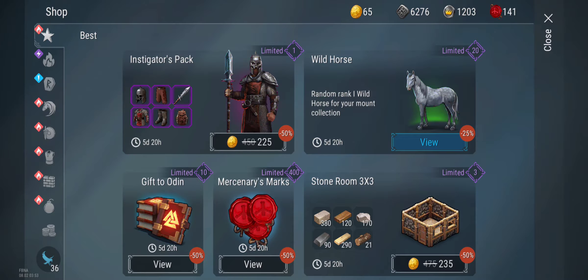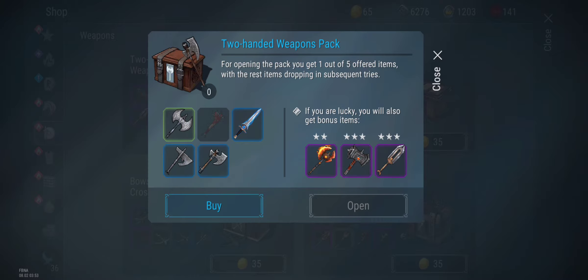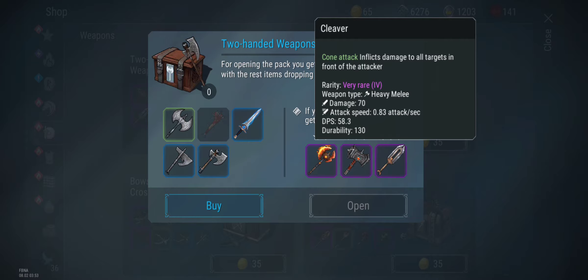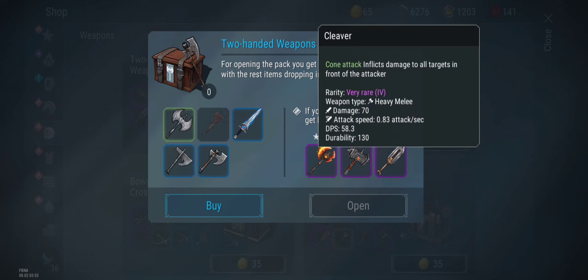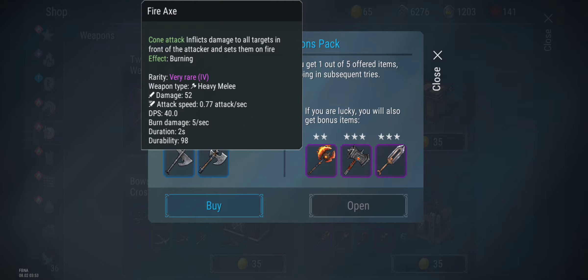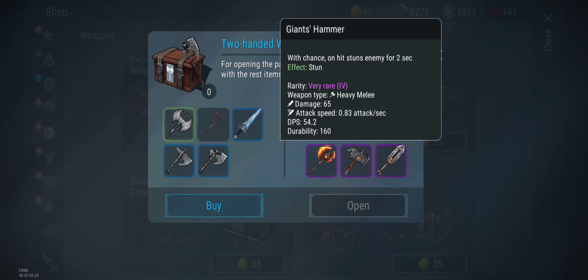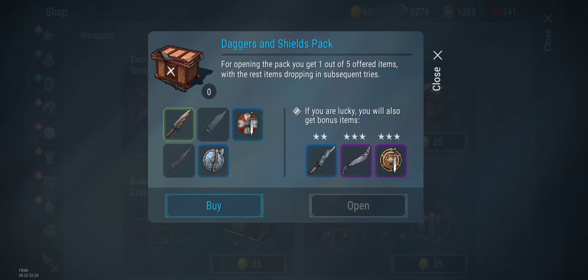We also have some of these little weapon boxes. We have 10 of each and the goal is to get some cleavers — though I can make cleavers so I'm not too worried about that. The fire axe I can get from killing the Whisperer in the Forge, so I'm not worried about that either. What I'm really going for is the giant salmon. Out of the daggers and seals pack, I'm going for those.